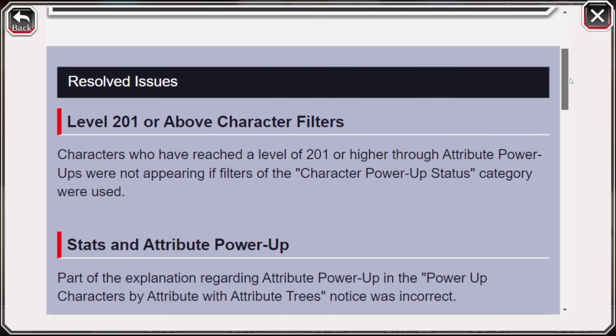So let's scroll down and see what Killian had to say. First, in regards to Resolved Issues — issues that are currently fixed — the first one is regarding level 201 and above character filters. Now if you filter by level 201, your characters will display.